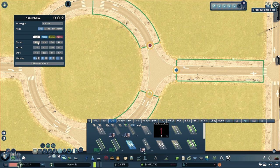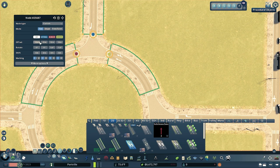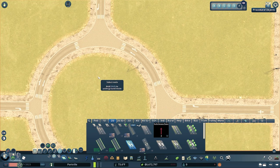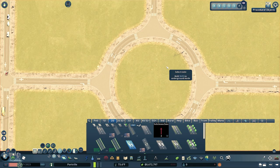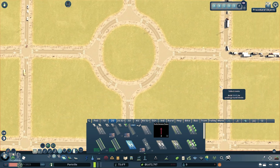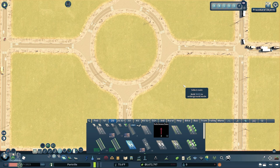I like 20 — you can choose whatever looks aesthetically pleasing to you, but I think 20 is the most realistic and gives you the best look in the end. Do that for each junction.